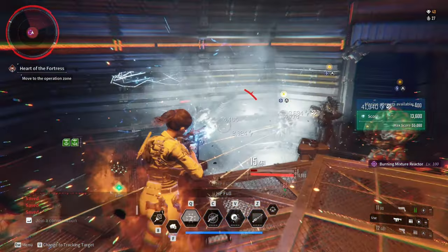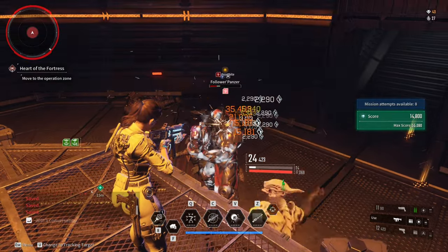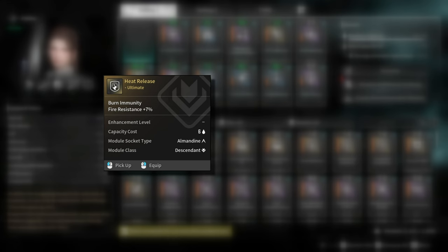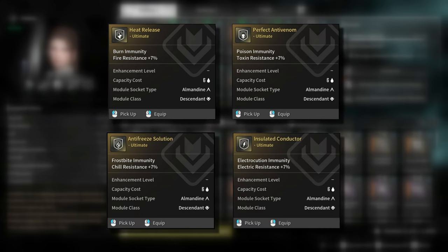If I'm doing 400% invasion missions, I usually use autoimmunity and shot focus. But for void intercept battles, I usually replace shot focus with hit release, perfect anti-venom, antifreeze solution, or insulated conductor depending on the colossus that I'm fighting.